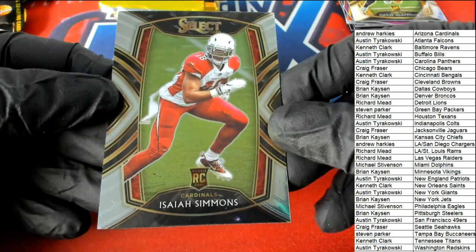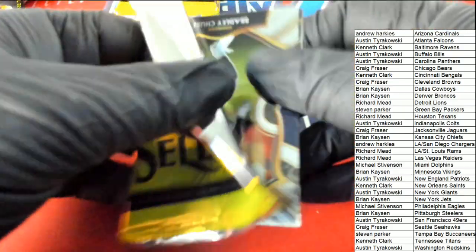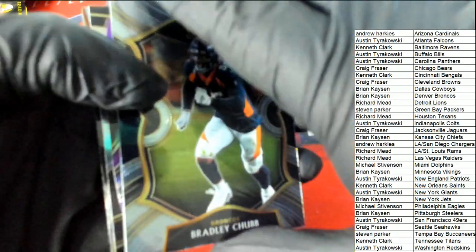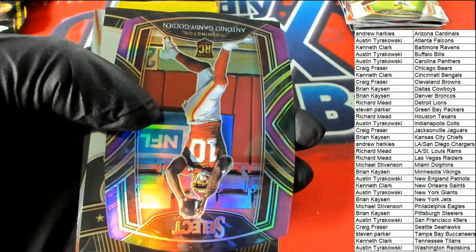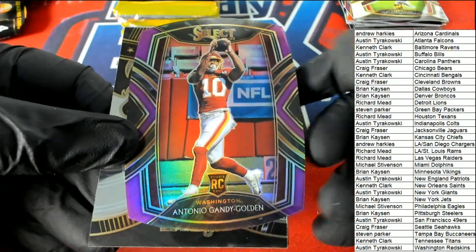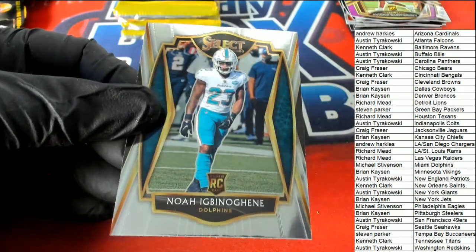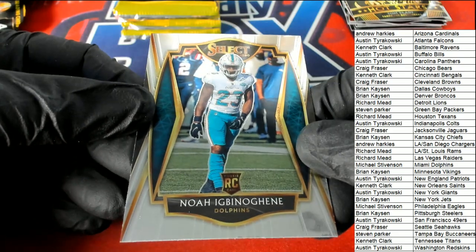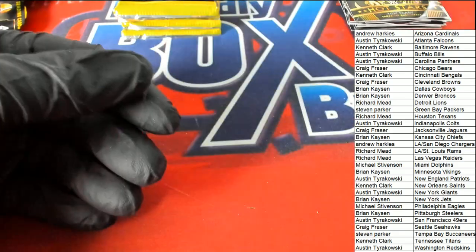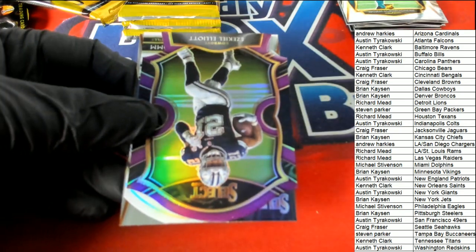Here's an Isaiah Simmons club level rookie for the Cardinals. Here we have the Redskins wide receiver rookie purple club level. A Tom Brady — hot stars! And this rookie premier level rookie for the Dolphins. More Dolphins — Austin Jackson rookie card concourse.